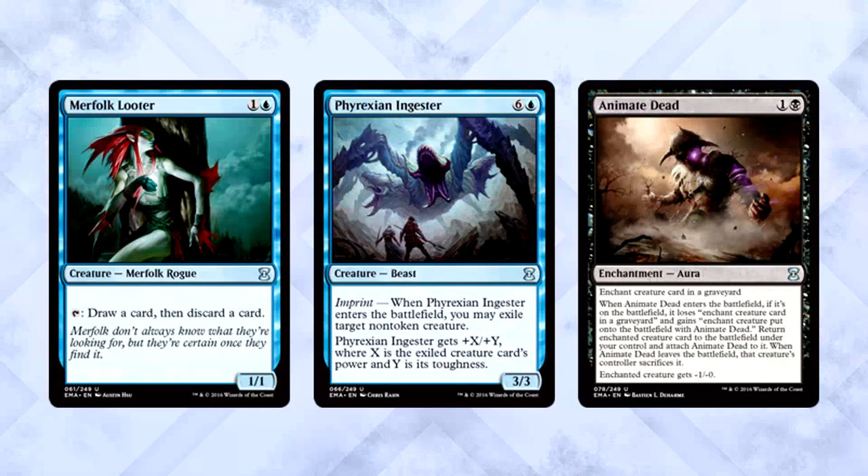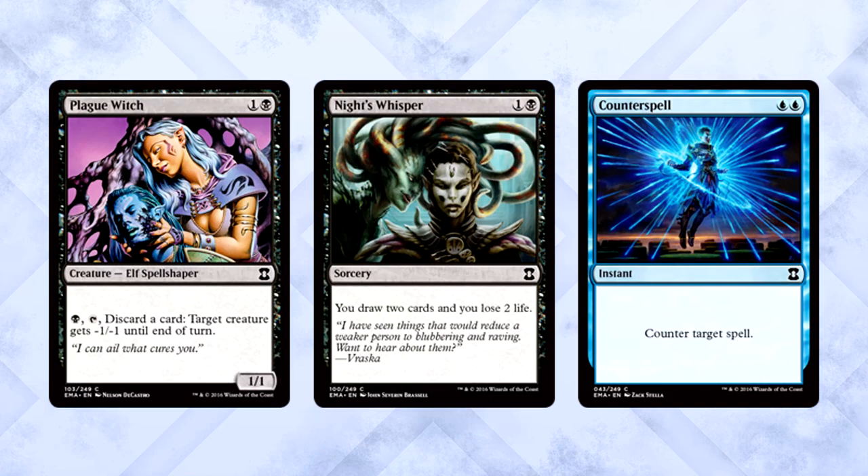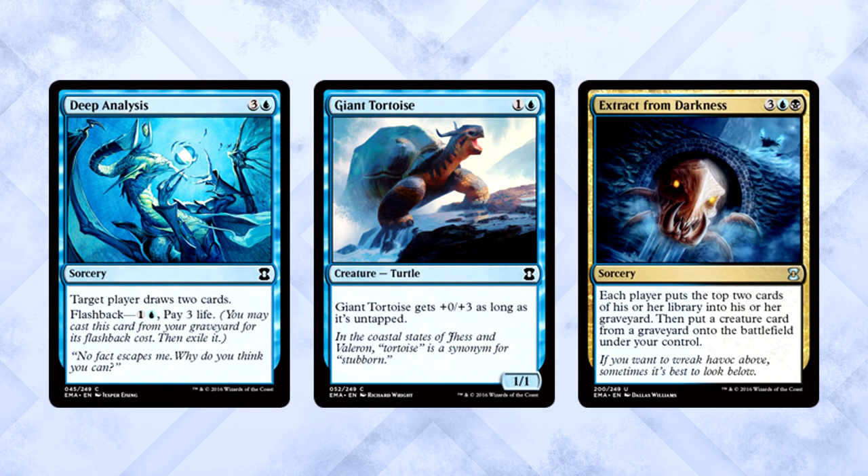Blue-Black Reanimator is practically made for you. All-stars like Merfolk Looter, Phyrexian Ingester, and Animate Dead lead the undead charge. Your deck basically functions like a control deck except you bring stuff back from the yard, so fill the rest with Phyrexian Ragers, Plague Witches, Knight of Whispers, Counterspell, stuff like that. Really it should just be called Blue-Black Control with reanimation shenanigans. Other great cards for the deck: Deep Analysis for the flashback value, and Giant Tortoise to help you not die. Extract from Darkness is your crazy multicolored card.